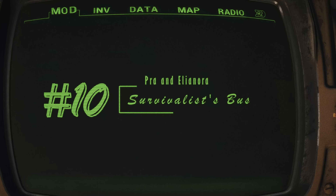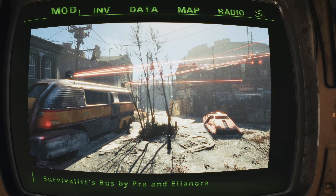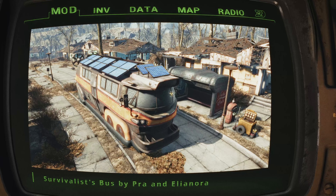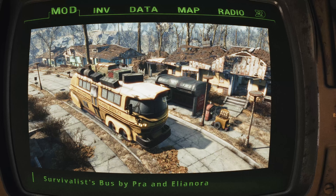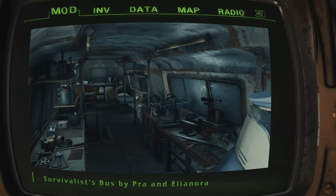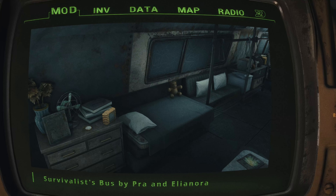Survivalist Bus by PRA and Eleonora. Get ready to hit the road with the Survivalist Bus, a game-changing player home that's about to redefine your Fallout 4 experience. Found at the Lexington Bus Station, this isn't just any ordinary base — it's a fully fledged mobile hideout on wheels, with ample storage space, built-in crafting tables, and a customizable interior workshop. This bus is a functional vehicle that you can actually drive around the Commonwealth. Charge it up with fusion cores and, as you discover new locations, your trusty driver will take you there for a cost of time and energy.